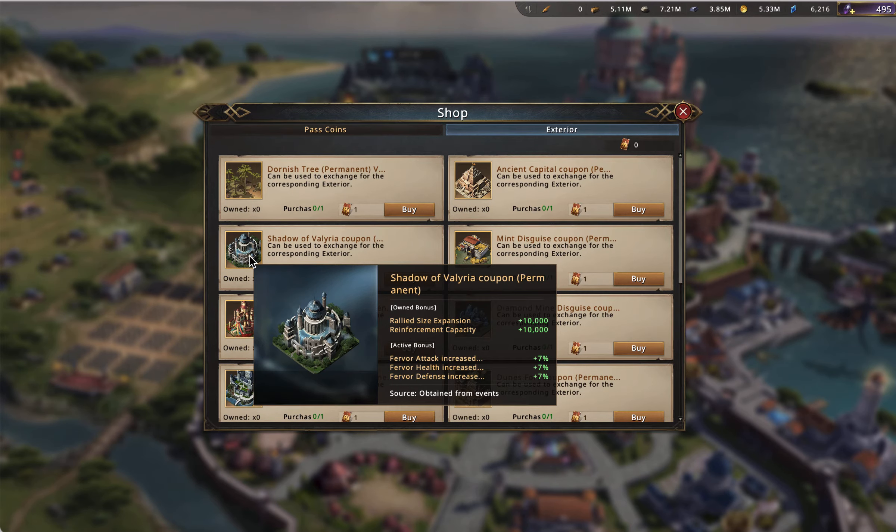Moving right along, we have the Shadow of Valyria. This is a really interesting skin — probably one of the best attack castles out there. Its owned bonus gives a 10,000 rally size expansion and a 10,000 reinforcement capacity, placing it third in the attack castles category for permanent owned bonus. That rally size expansion is helpful if you're a rally lead, but it wasn't higher just because if you aren't necessarily a rally lead, it's not going to be very beneficial.